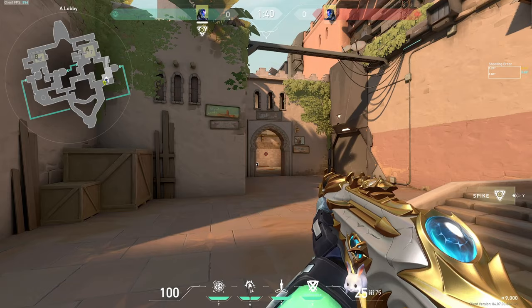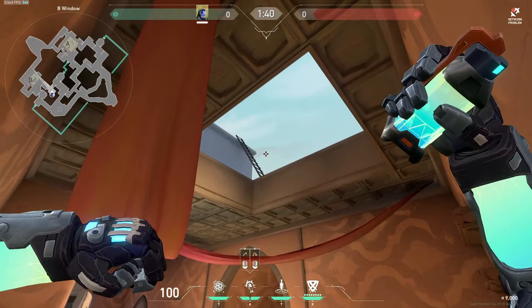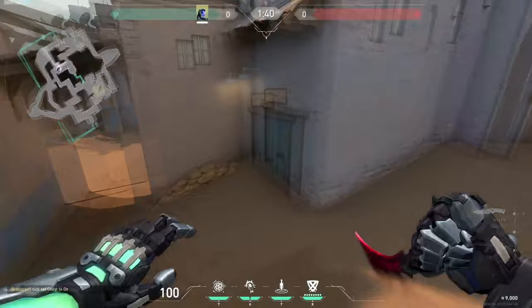Come on top of these boxes and flash to the right side of this roof — this should flash anyone pulling up on hookah. Just make sure they're actually running up, otherwise they can come behind this wall.